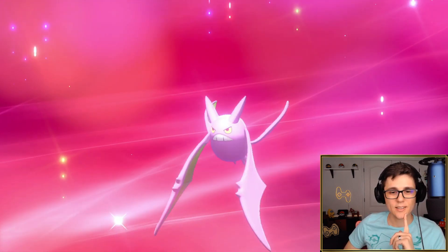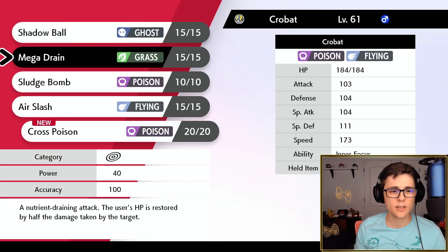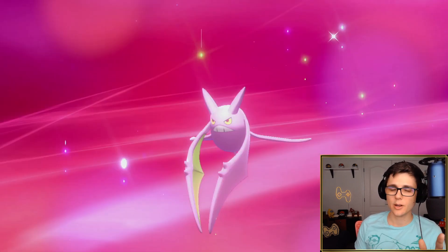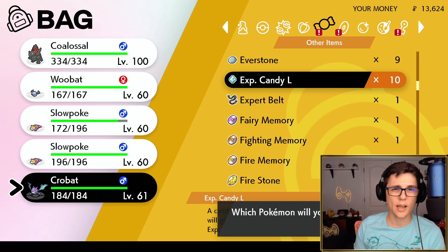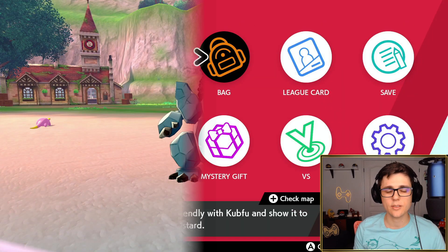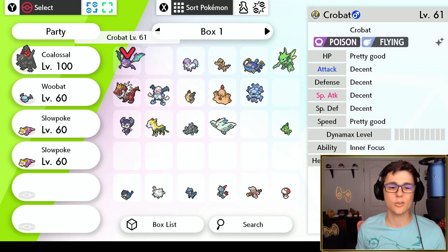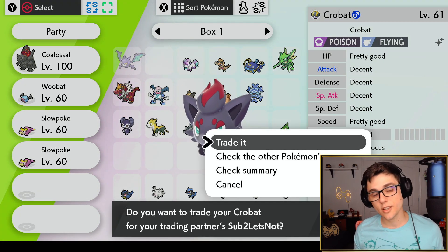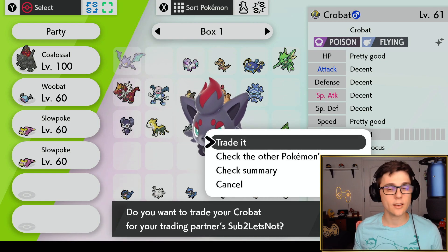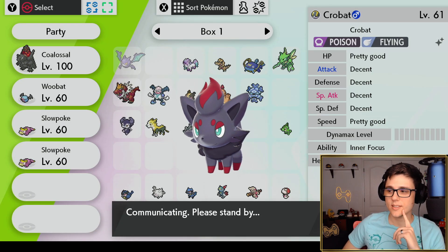Crobat wants to learn the move Cross Poison - I clicked the wrong button so I'll just cancel out of this. I'm not going to worry about Cross Poison for now. Now we're going to take this Crobat and try to trade it back to Randy. Now that we've got our Golbat all nice and evolved, let's go ahead and trade him back over to Randy. Still a legitimate Pokemon - literally the only thing that has changed is that I evolved my Golbat into a Crobat. So I'm just going to go ahead and trade it. Communicating, please stand by.